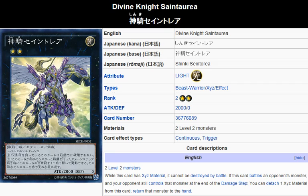While this card has Xyz material, it cannot be destroyed by battle. If this card battles an opponent's monster and your opponent still controls that monster during the damage step, you can detach one Xyz material from this card to return that monster to the hand.